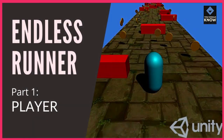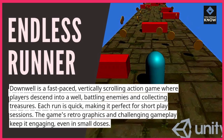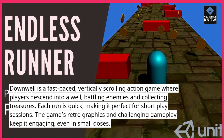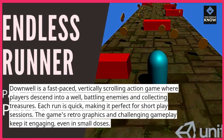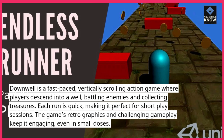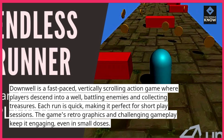Downwell is a fast-paced, vertically scrolling action game where players descend into a well, battling enemies and collecting treasures. Each run is quick, making it perfect for short play sessions. The game's retro graphics and challenging gameplay keep it engaging, even in small doses.